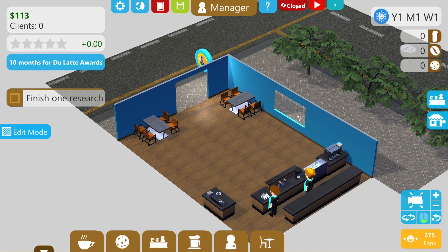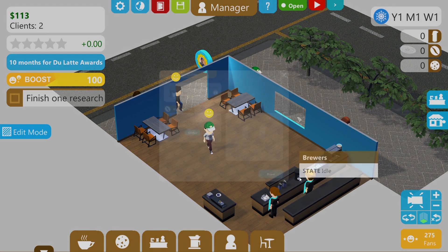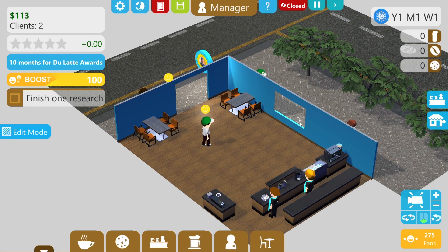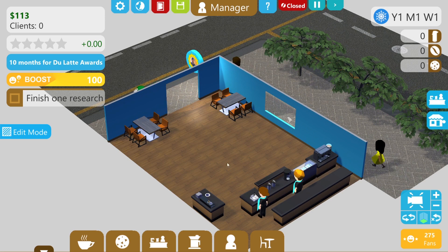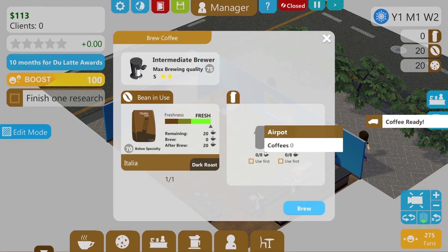Shall we open our restaurant? We've got a boost - it's a new franchise in town and everyone is eager to come see us. We haven't got any coffee yet - close, sorry. I want the coffee to arrive first. In a few seconds time - there it is, the coffee is ready. So we can now brew. We're going to be dark roast.